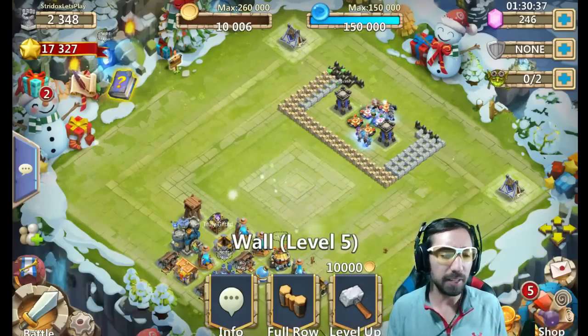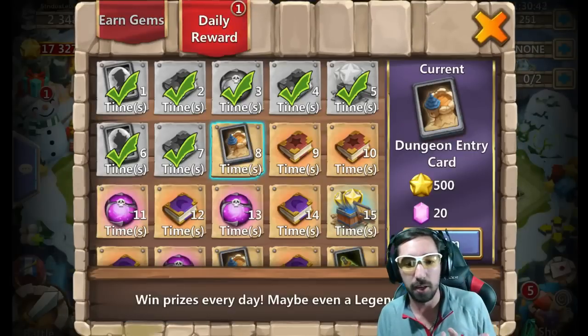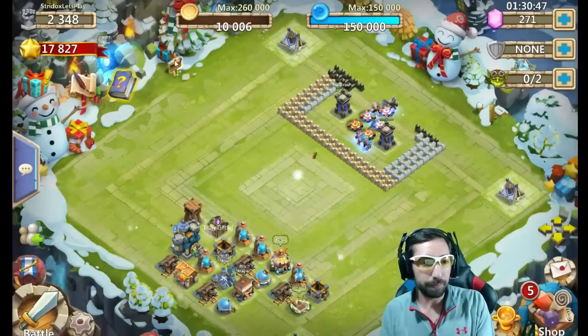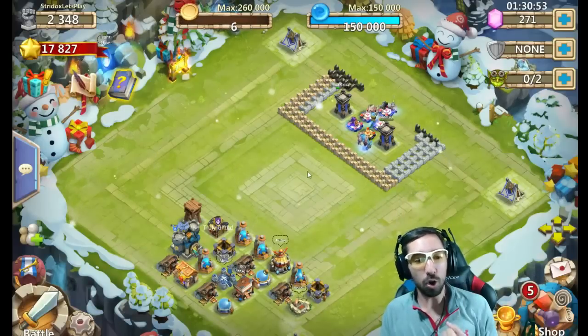We are in a brand new day of Let's Play With Strydox. Let's see what we're working with guys. We have first with the Login Reward — some 20 Dungeon Incher Card, Gems, all kinds of other stuff. It costs 10,000 gold to repair. Boom, let's go. We got a quest board now.